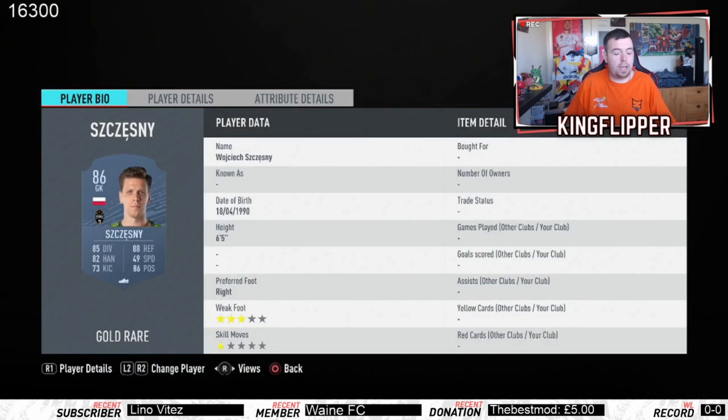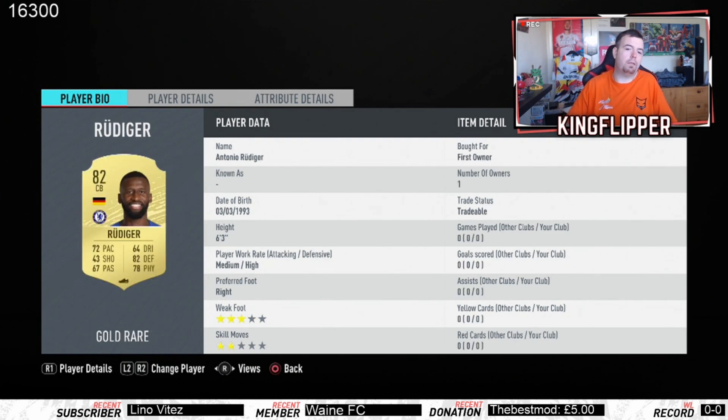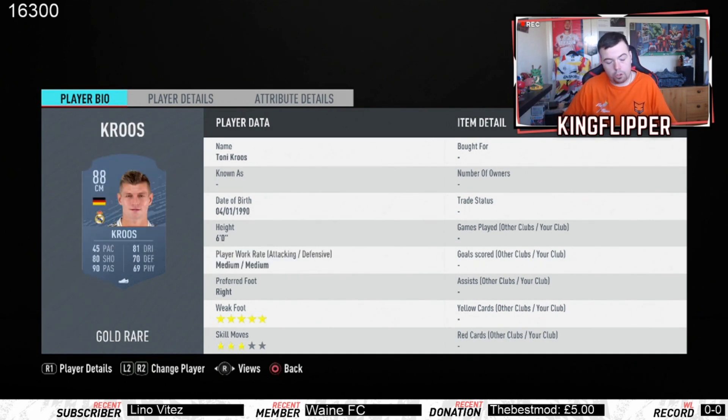We'll start off with Chesney in the Italian league — he was 12,000 coins, so pretty decent. Doherty is 10.5K — sweet, right-wing back, so he's a Prem player, which is good. Rudiger you can pick up for 900 coins. Bonucci — 86-rated, again Italian league — is 13K. Papa Reina, Italian league, cheapest 82-rated player, going for only 500 coins, so you might pick him up for 400.